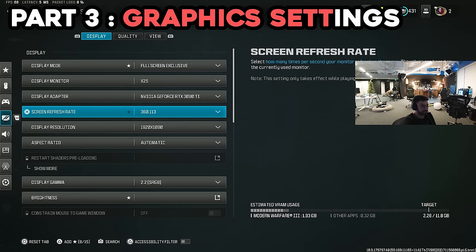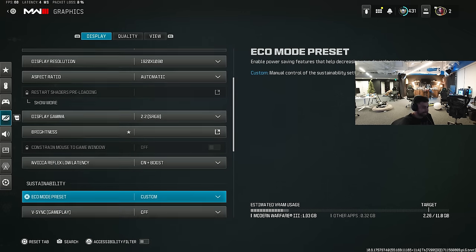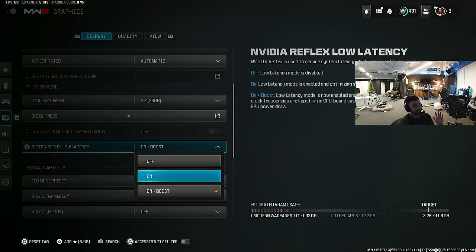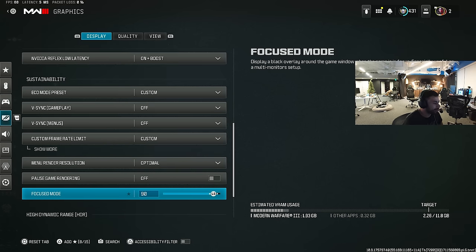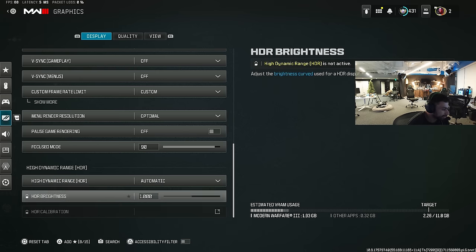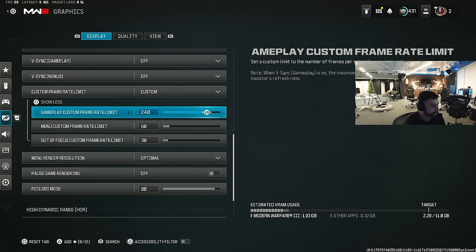Let's hop into the graphics. Monitor refresh rate — make sure this is at least on 240 if you have one of those monitors, or whatever the highest is. NVIDIA Reflex — I use On Plus Boost. The game comes with On, but On Plus Boost sounds like it's doing a lot more, almost overclocked. I leave custom frame rate at 240 for FPS — my monitor allows 360Hz but I don't want to get used to something better than my streaming setup versus my CDL practice setup.